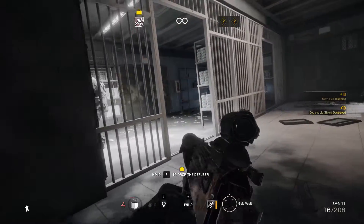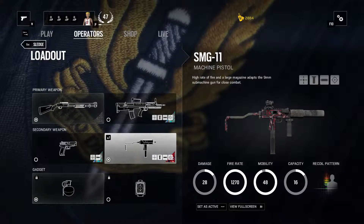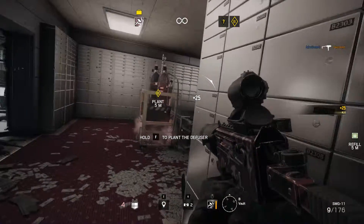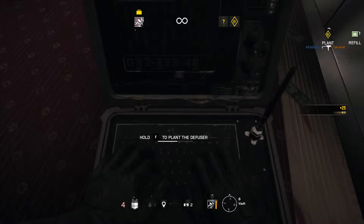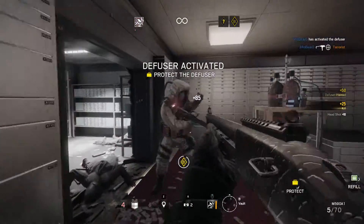For secondary weapons you have the P226 MK25 handgun, which should be paired with the L85A2 for a more controllable close range weapon. The other option is a MAC-11, which is basically like a submachine gun and should be paired with the shotgun for close to medium range. For his extra gadget, he has a frag grenade or a breaching charge. I would go with the frag grenade to clear rooms faster, but the breach charge works better for an aggressive push.